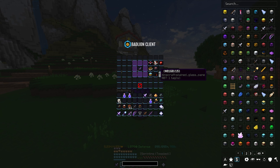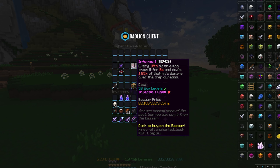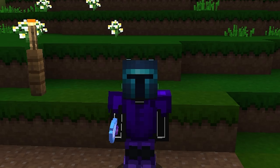What I'm going to do is put my Soul Eater Dark Claymore and remove the ultimate enchant. Basically I'm throwing away 20 mil to test Inferno, but it's fine — it's for a video, so I'll do it anyway. It kinda hurts, but what can you do?